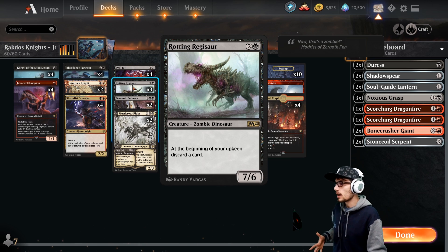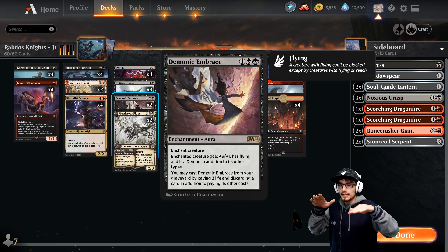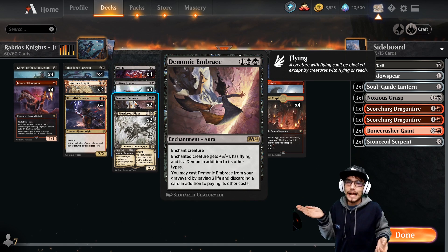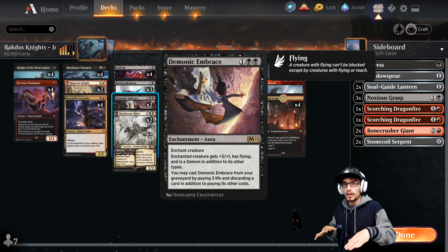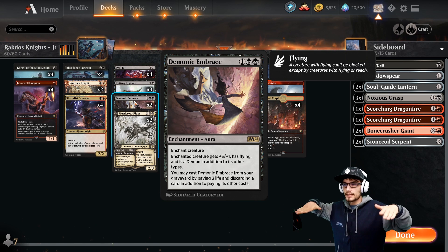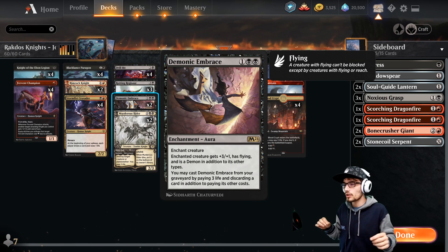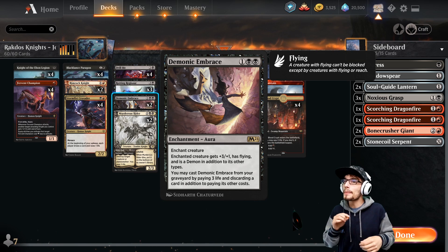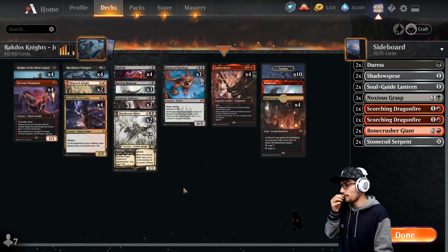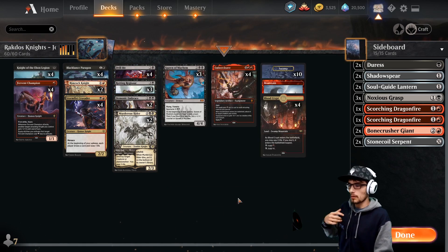I recommend you spread your value — don't concentrate your threat on one creature, as that makes it prone to single-target removal and you lose all your advantage. If you've got a Rotting Regisaur out and a Black Lance Paragon, put your Demonic Embrace on the Black Lance Paragon. Now your opponent isn't just removing your Regi and leaving a vanilla Black Lancer — you've got two objects of threat that your opponent needs to deal with, making it harder for them to keep up.